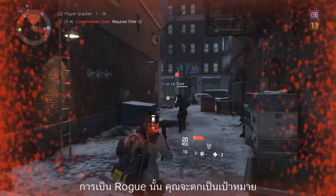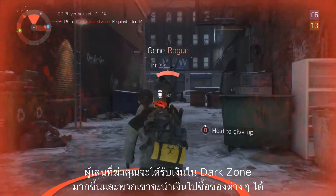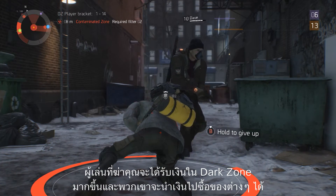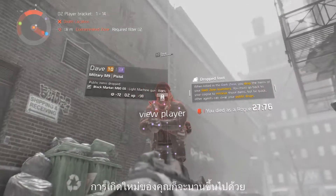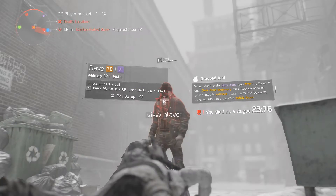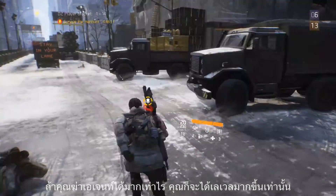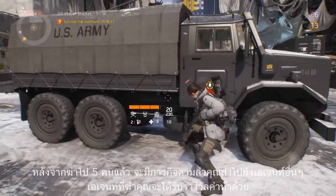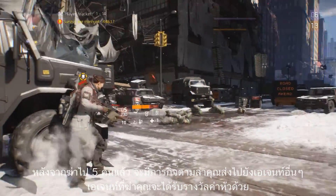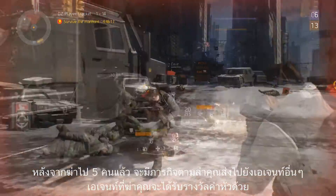By turning rogue, you put a target on your back. Players that kill you will get extra Dark Zone funds that they can use to buy better gear. Your respawn time will be longer as well. The more agents you kill, the higher level you reach. After five kills or more, a mission pop-up is sent to surrounding agents to kill you within a timed manhunt for extra bounty.